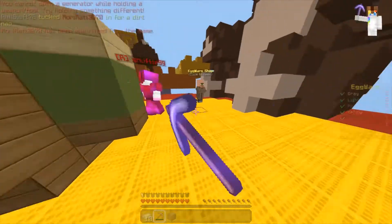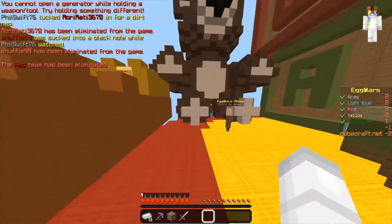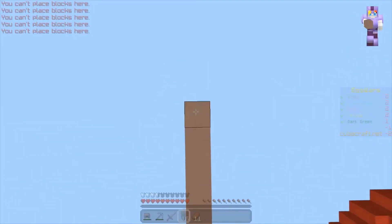Okay, I killed their teammate. Honestly, I'm just gonna buy a sword. I could buy armor. I don't think I said how much I hate that you can't place blocks here, because I do.